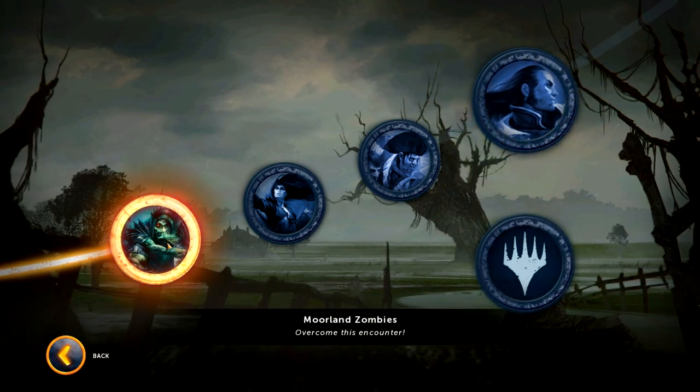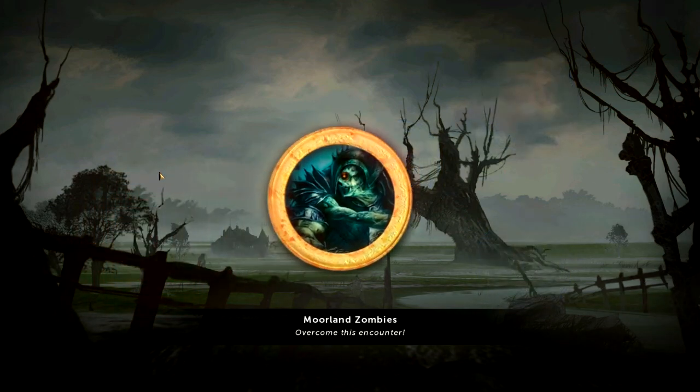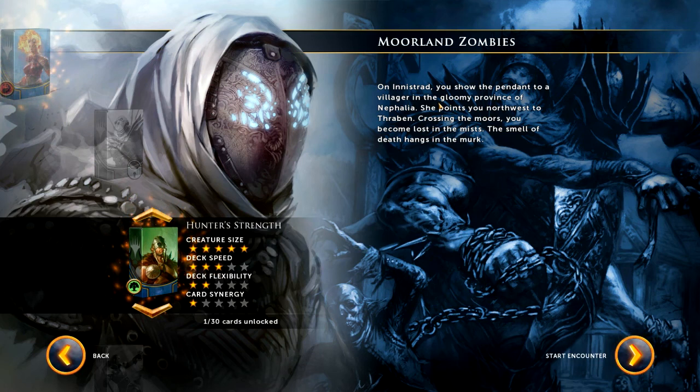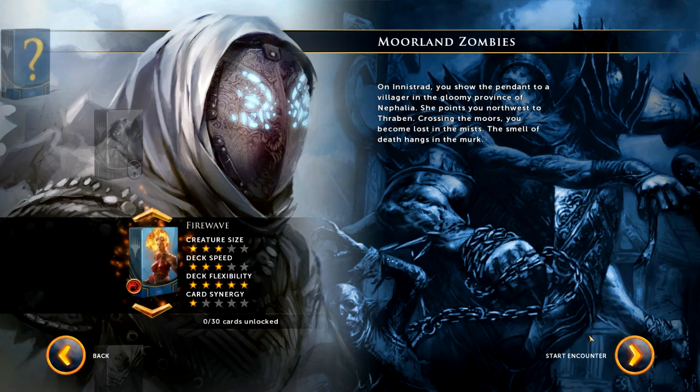Starting with 'Moreland Zombies' — that's blue-black zombies. Encounters are a way to test how your deck performs against a specific strategy: you play your deck normally but your opponent plays the same cards in the same order every turn. Recognizing the patterns can help you beat the encounter. Let's try the red deck — I'm sure it'll be interesting. Let's start the encounter.